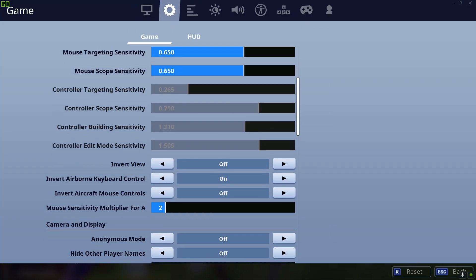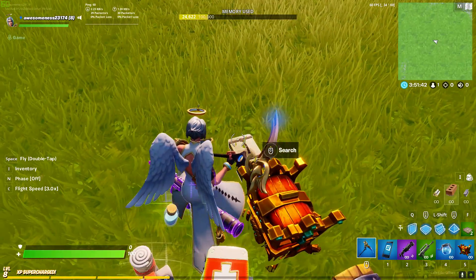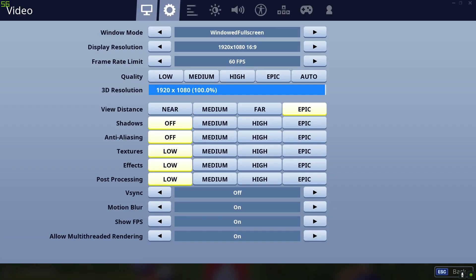It's one setting that screws everything up and it's called 'Tap to Search / Interact'. If you didn't have it on, it wouldn't work — you have to have that on.